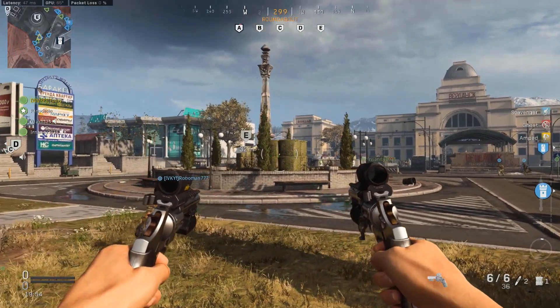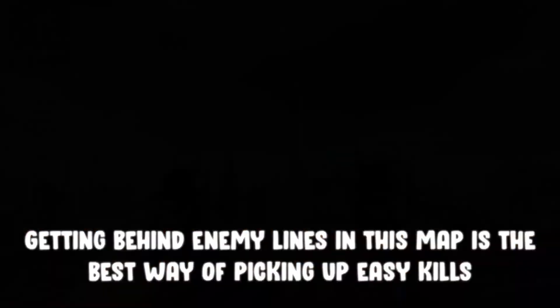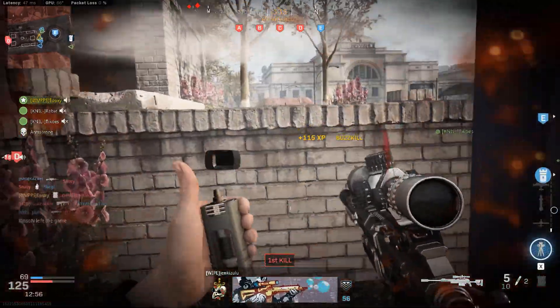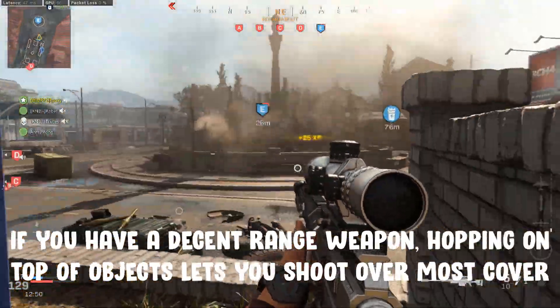If you see an opportunity to loop behind enemy lines then this is the best opportunity you can possibly hope for. You'll most likely end up behind numerous players spraying into the mess where the two teams meet, making them easy kills for you. If you've got the range, hopping up on top of objects can let you shoot over cover in order to rack up some easy kills.